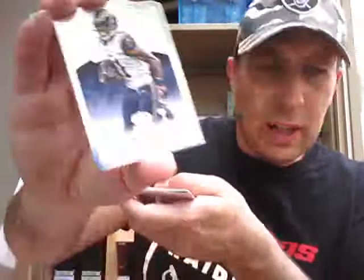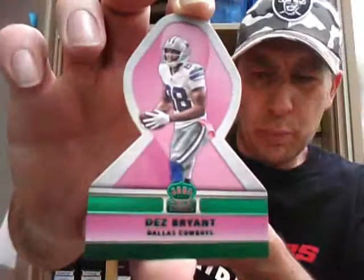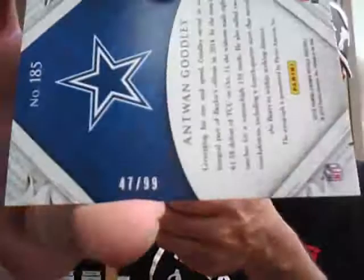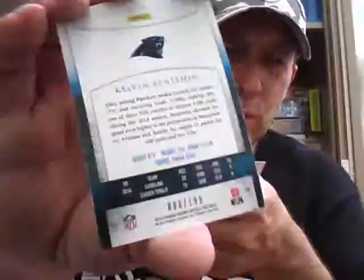And the hit this time — Rookie Auto, numbered to 99 — Antoine Goodley for the Cowboys. Hit for the Cowboys, numbered to 99. Parallel Kelvin Benjamin, numbered to 199. And the App card. Third box.